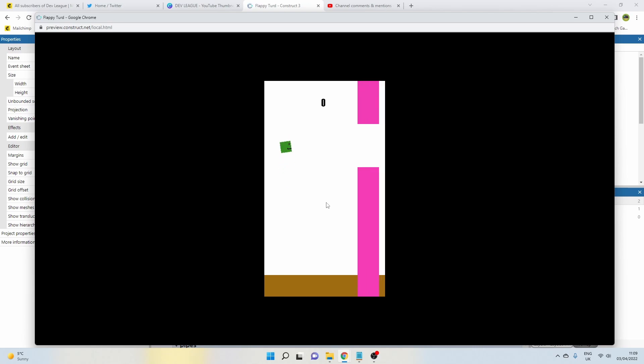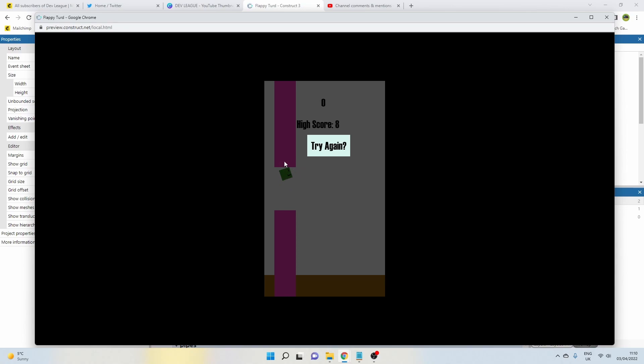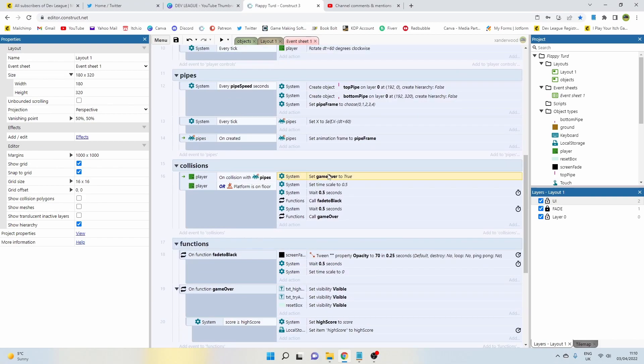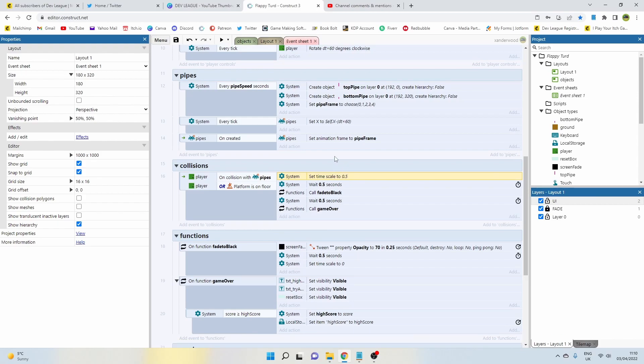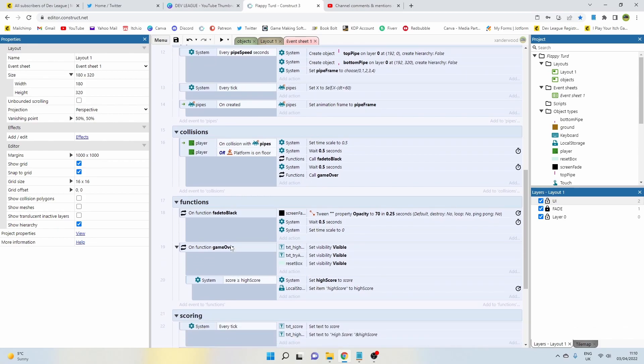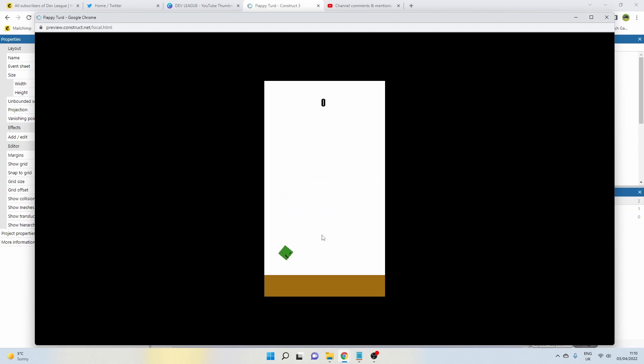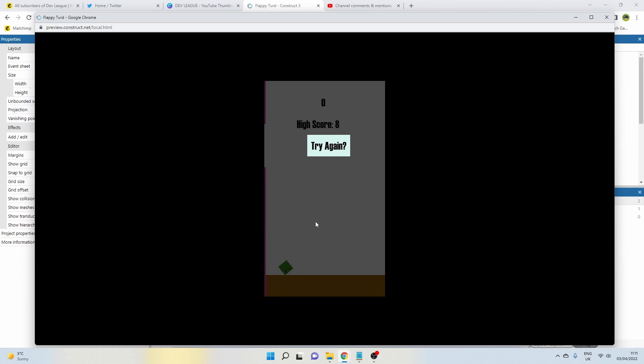When we touch the screen we set game over to false, so the pipes start coming in and the game begins. However, we're immediately disabling the player's action when hitting a pipe, which we don't want. The collision block sets game over to true right away, so let's cut that with Ctrl+X and move it to the start of layout — because when we reset, we want game over set back to true as the default. Now it works correctly: restart, game over is true, hit a pipe, the game continues properly.